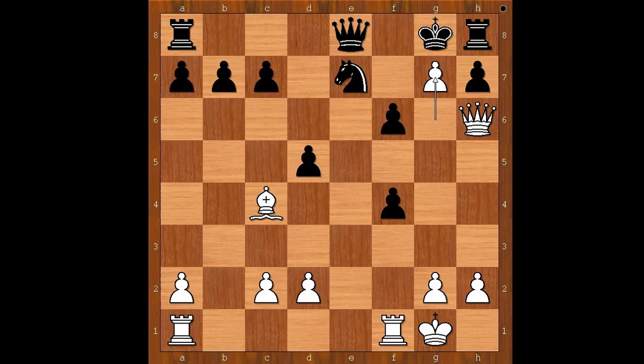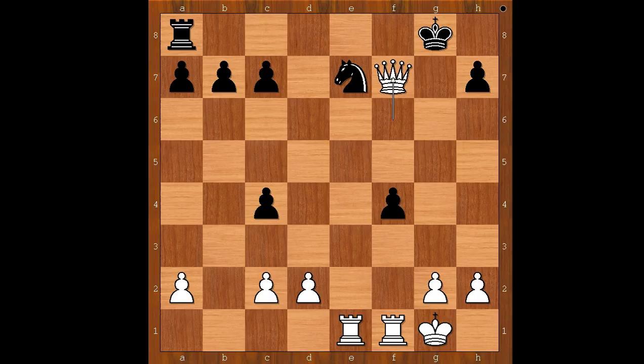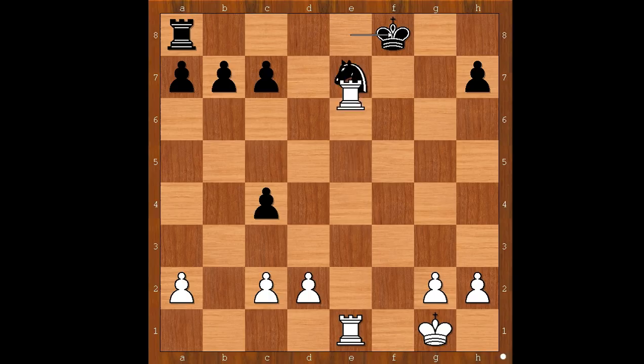One line goes like this: D takes on c4, Pawn takes rook, King takes queen, Queen takes on f6 check, King to g8, Rook from a to e1, pinning the knight, unpinning, Queen takes queen, King takes queen, Rook takes on f4 check, King to e8, Rook from f to e4, King to f8, Rook takes on e7. And an extra rook on this level should be enough to win the game.